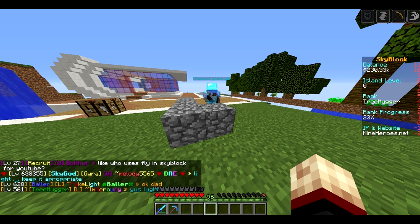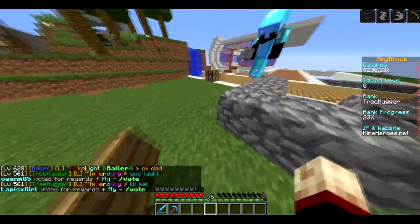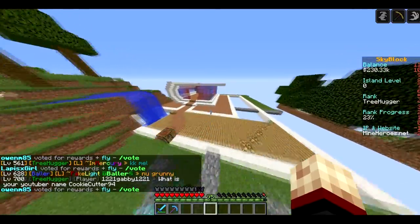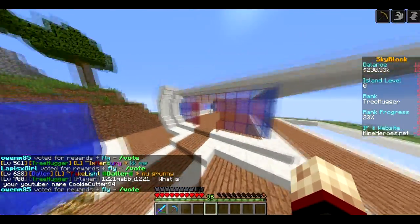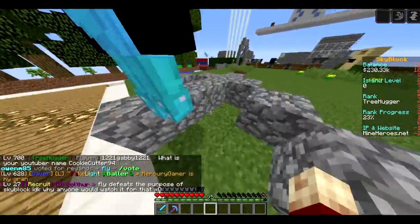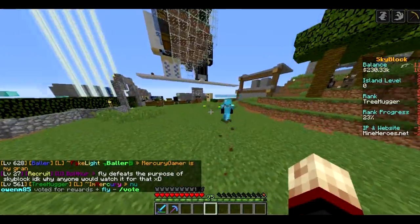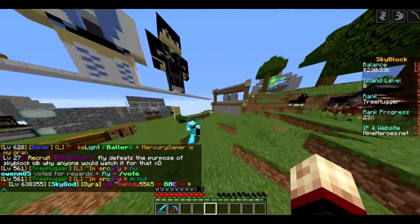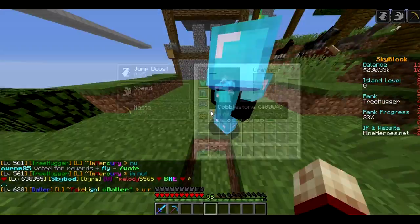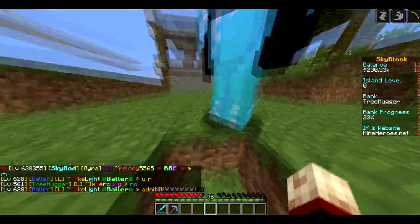Hey guys, welcome back, it's Cookie here and today we're back doing Skyblock with Yuta, Ninja, and the big house is gone — it's been replaced with this amazing glass one which will be swaggy swag swag. Wait, that's my house — your house is over here. Come look at my house. Oh no, it's broken. This is a nice house, I like it so much.